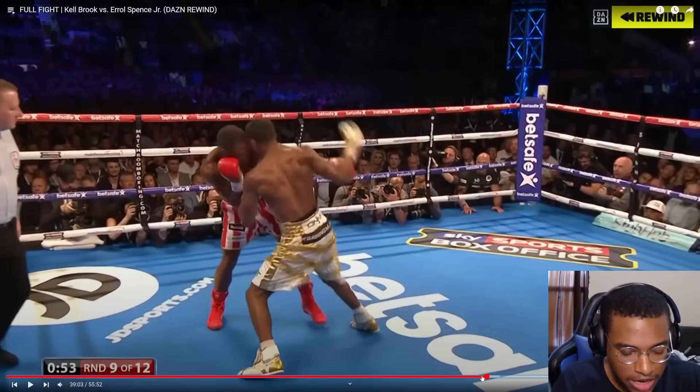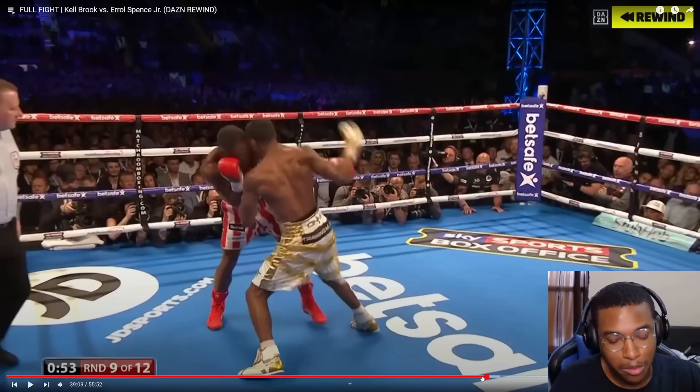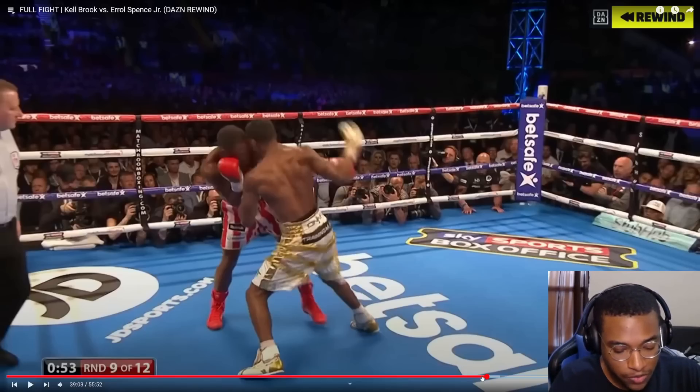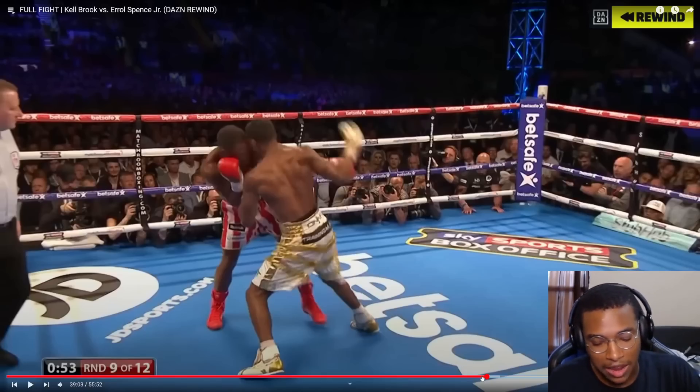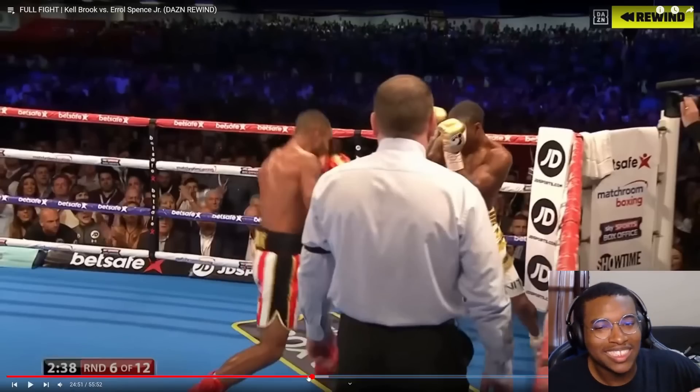His work from the outside is generally for the purpose of getting inside — he doesn't do much damage from the outside. In my opinion, boxing isn't just about hit and not get hit; it's about maximum damage given and minimum damage taken. Errol exemplifies this because he will eat a jab to land a draining body shot, slowly breaking down the opponent. He's willing to take compromising positions to get into a better position.